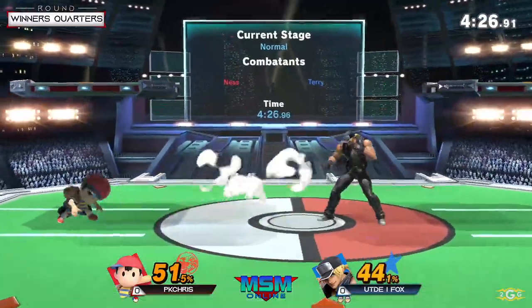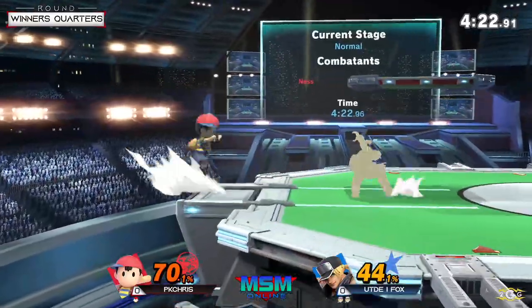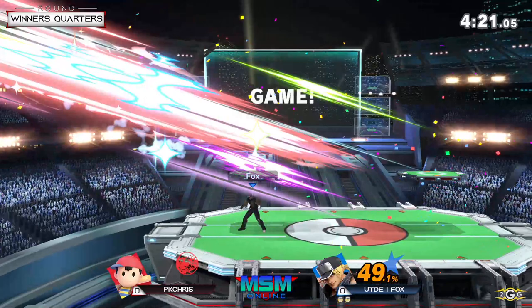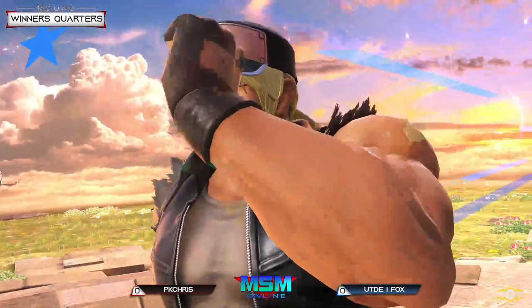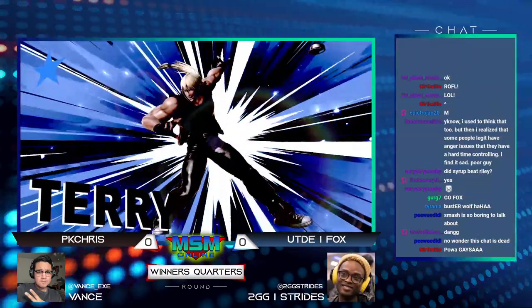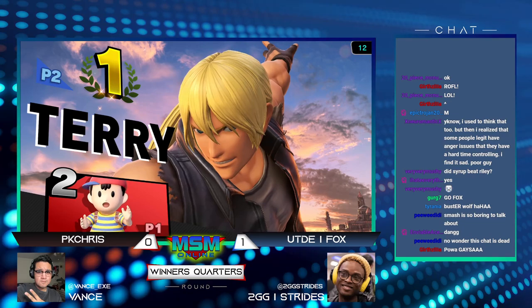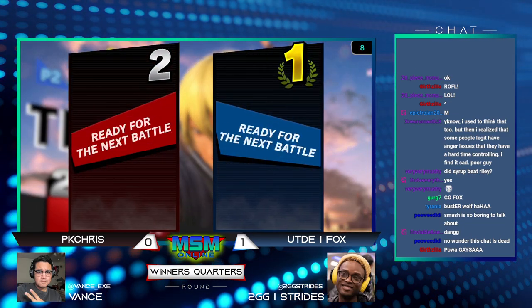Fox's gameplay right now against Terry is very strong — he's looking like he's gonna get this two-stock. Hard call out from the ledge; I'm not sure if PK Chris was doing that ledge jump option often, but Fox saw it coming a mile away and got that easy forward smash.